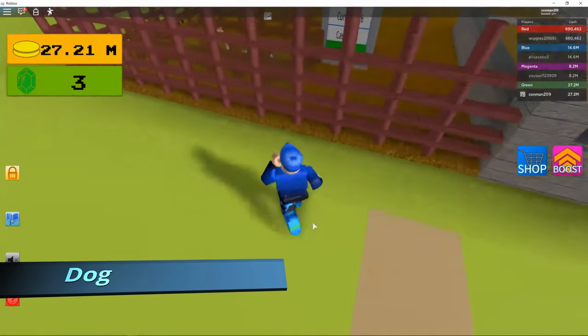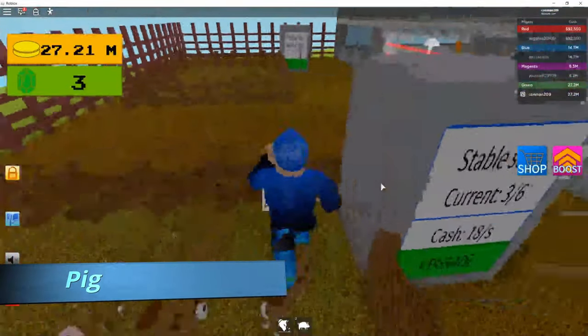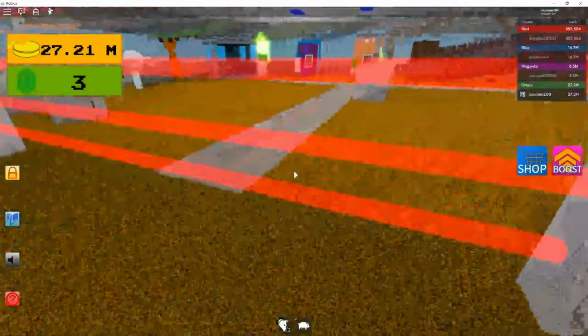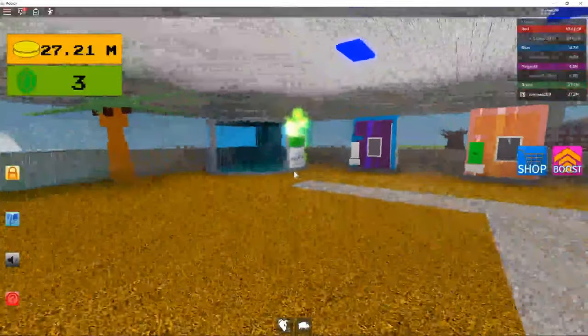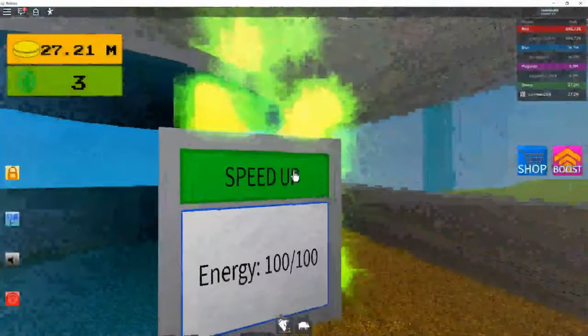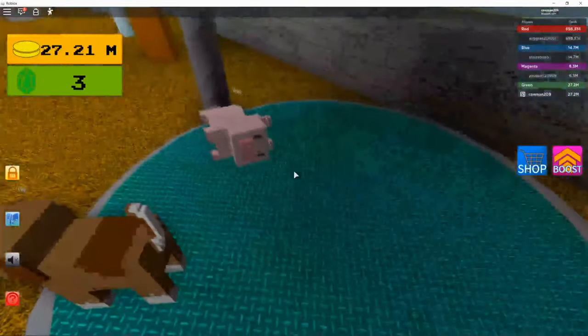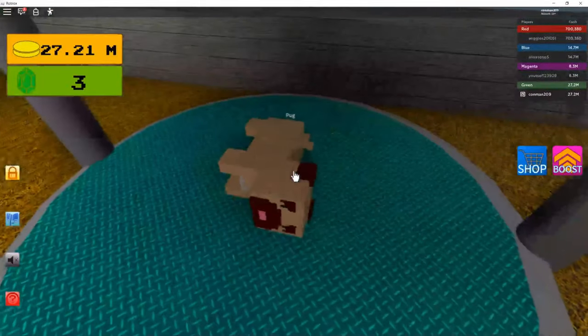First, go over here, get your dog and your pig, or wherever else you want to get them. Bring it over to the fusion chamber. Make sure the energy is 100 out of 100 or it won't work, or you can speed it up if it's not done and you really want it. Bring it over here, put it in here, and then there's your pug.